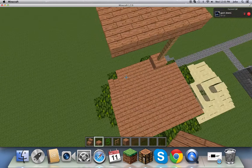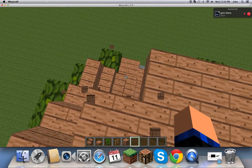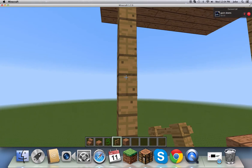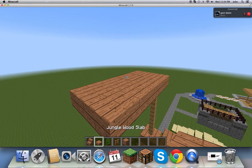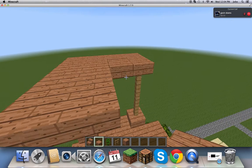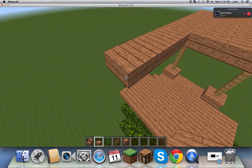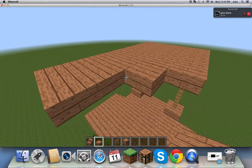Now since it's right here, you're going to have to break right there and place it right there. Then you want to make it over here, and place all of these up here to make a roof, just so you don't get rained on.